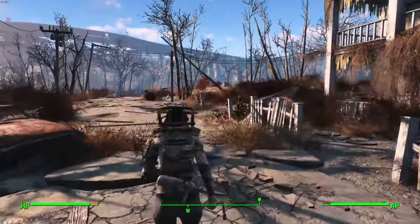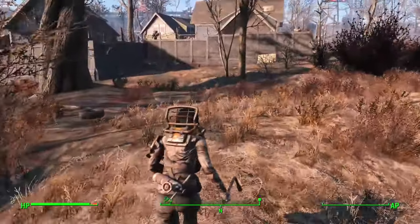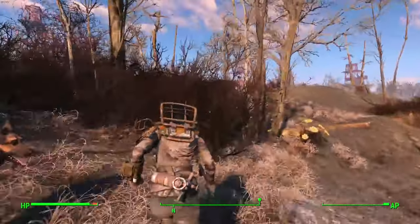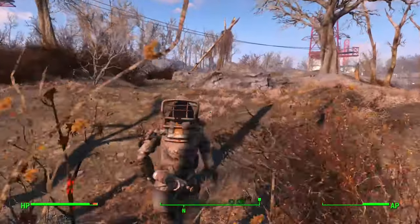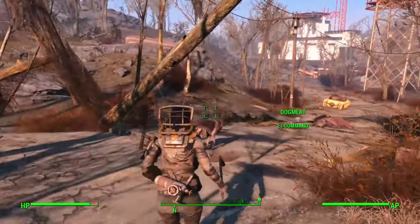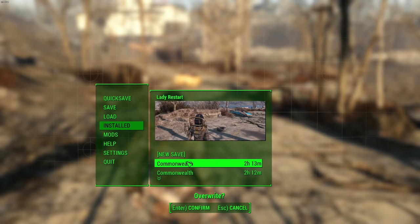That pistol does absolutely nothing, so I guess we just go this way. There's a turret, and I don't have the shotgun yet. I got shotgun shells though. Okay, I'm over here — let's save over here. Quick save. Yeah, commonwealth. Okay, I'm over here. Override.